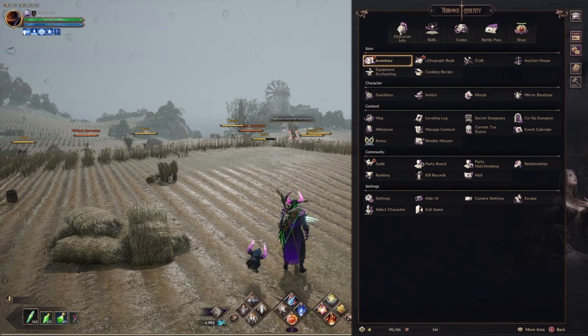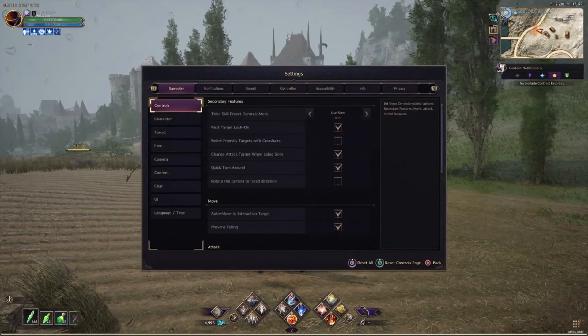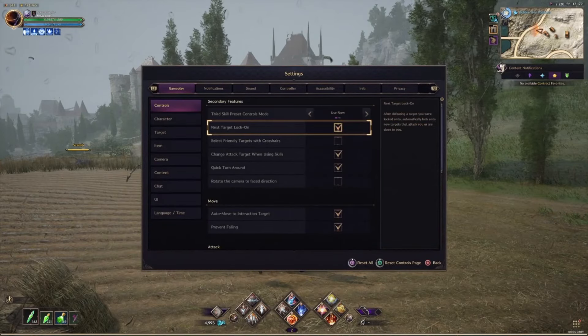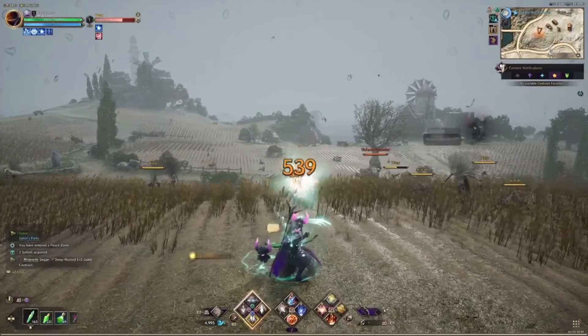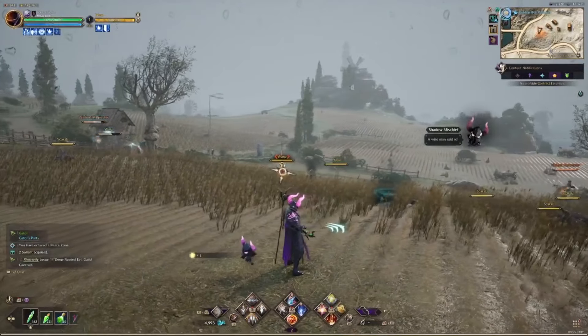Now into the settings. The next target lock-on: if you're attacking a target and there's another target nearby, after that target dies it'll automatically lock onto the next target. I'll kill this wasp and it automatically locks onto the next target — pretty simple.